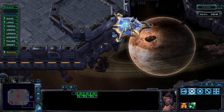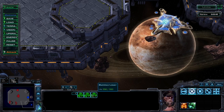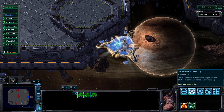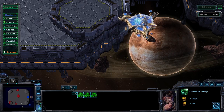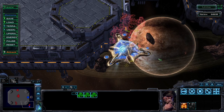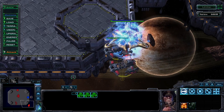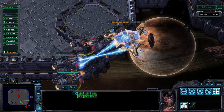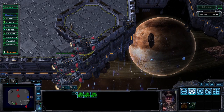The Battlecruiser — I want to briefly highlight it, not really for its standard attack but for its special abilities. You can use the teleport to get the jump on an unsuspecting Mothership and target it down with three Yamato Cannons. Once the Yamato cast starts, the range is irrelevant — it's as good as gone.